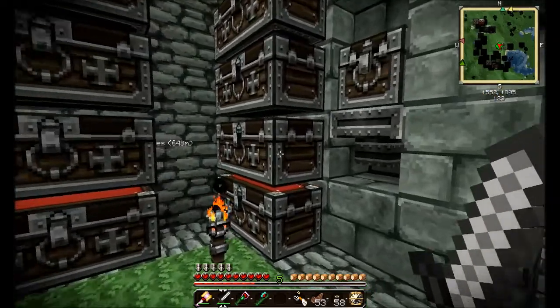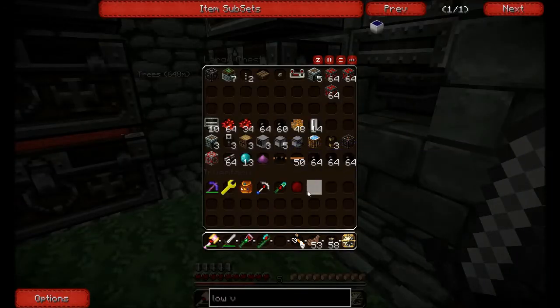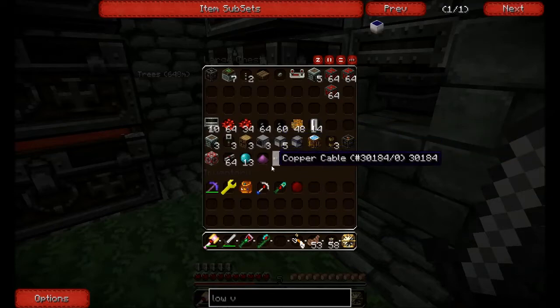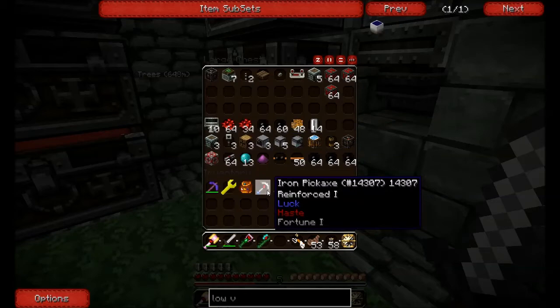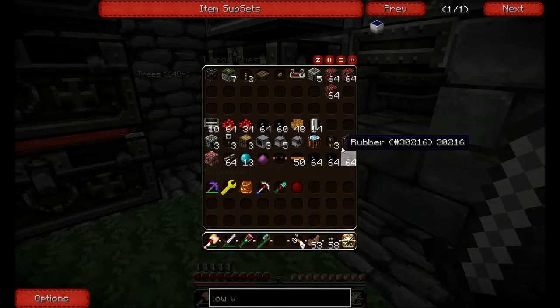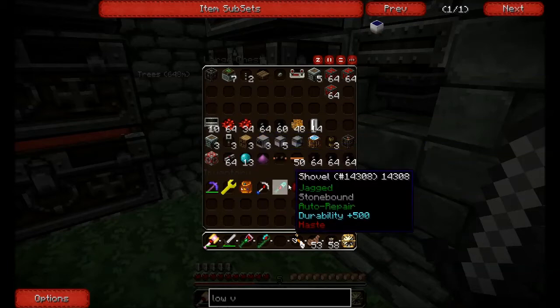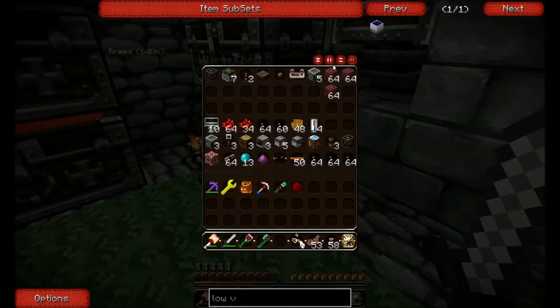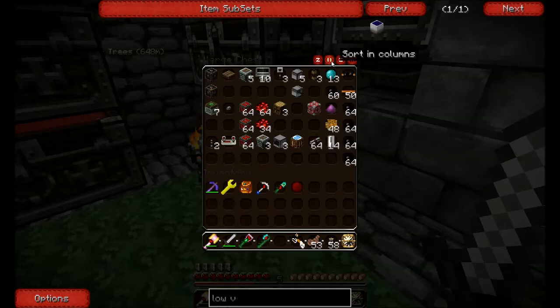One thing I'd like to do is see if I can set up a blaze farm here using turtles. Turtles can attack for you and they can pick up the drops, so if you have a way to generate blazes there's a way to collect their drops and trap them. This is an extra skeleton spawner that I picked up — we'll have to see what to do next.